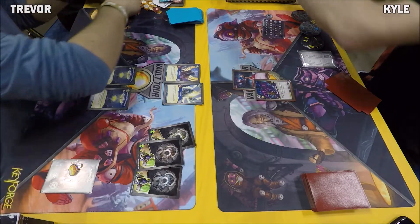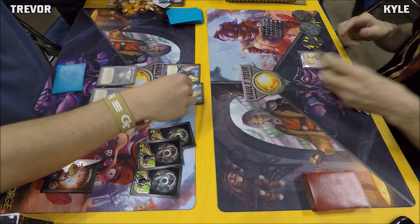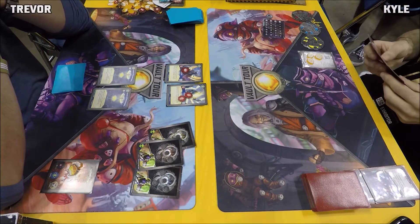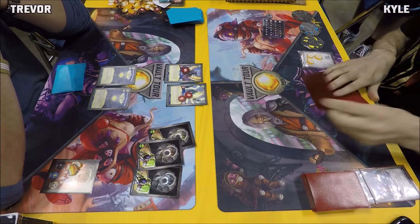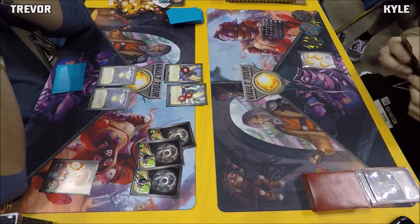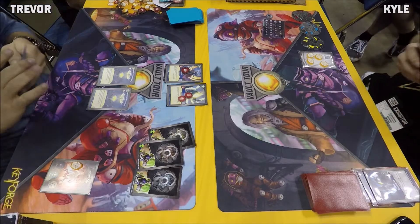We have a Pawn Sacrifice with a Dust Imp — great play. Gets two amber off the Dust Imp and amber off the Pawn Sacrifice, and three damage to Protectrix — only two to Frankis due to the armor. Then we've got a Routine Job stealing one. There are two Routine Jobs in Kyle's deck, going up to four amber.